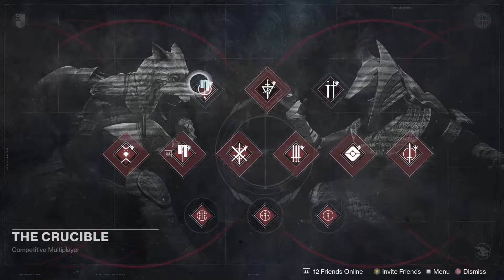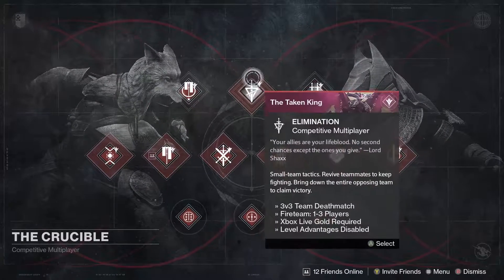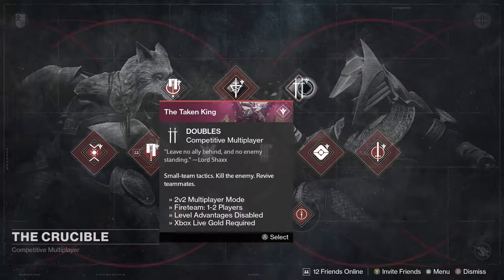This week in the Crucible, the weekly playlist is Zone Control, so get in there and get those 10 marks and your Sterling Treasure for this week. Of course, every week after Trials of Osiris there's Elimination.